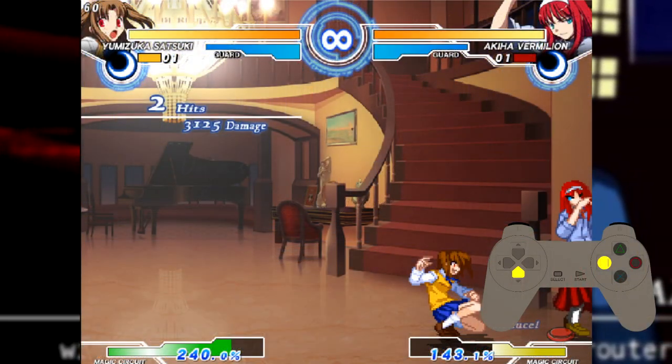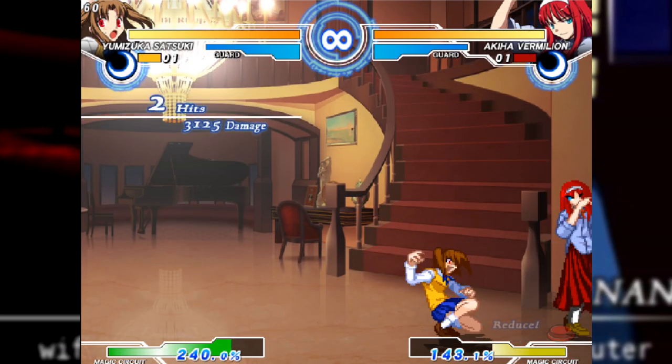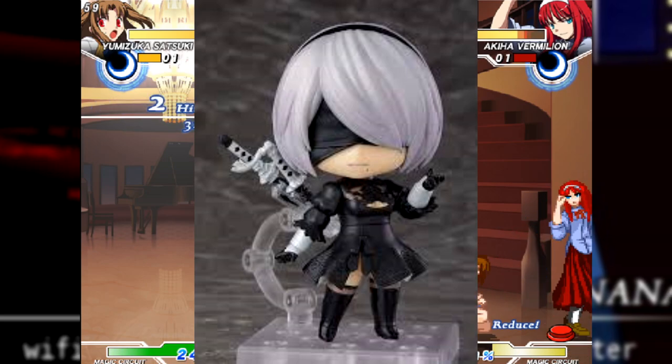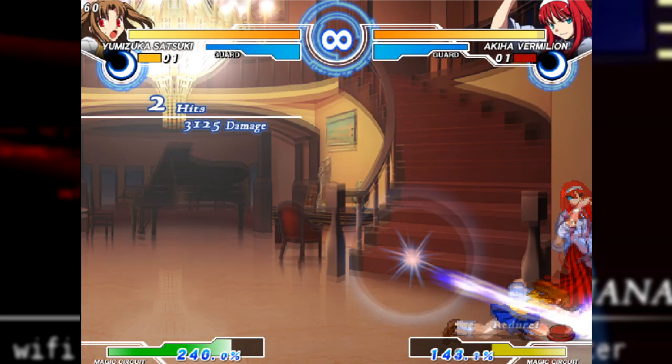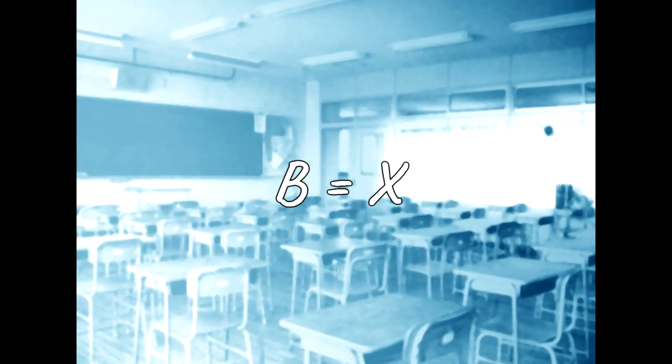This is Satsuki's Down Heavy — holding the D-pad down and using the heavy attack. In the number notation that fighting game players like to use, it's 2B, I think. I don't really like that notation. I play with a controller, not a keyboard, and doing the mental calculations to replace B with square takes me back to algebra class.